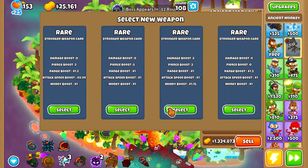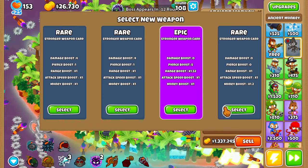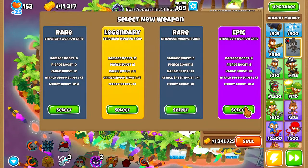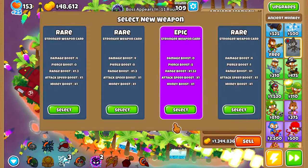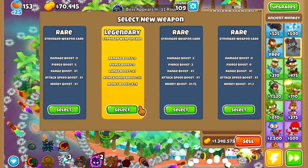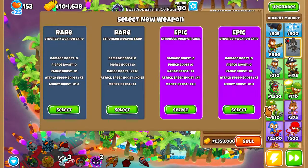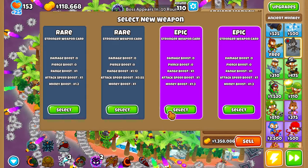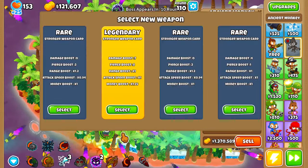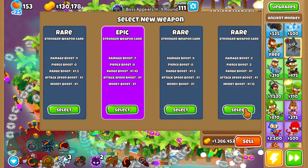More money. I'm just going to focus on the money aspect of this, and attack speed I guess. Money — that's range but we want money. That's damage, good damage as well. That's range. Damage. We'll go with that. Money. Range, attack speed. Money and attack speed, nice. More money. That's insane damage.